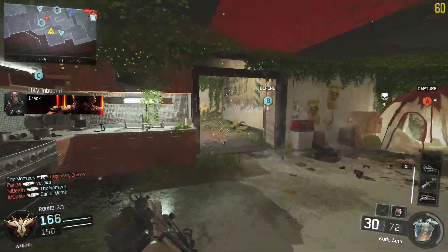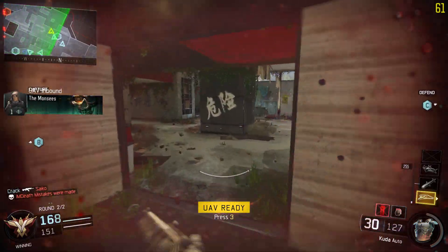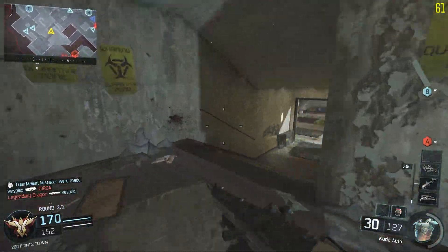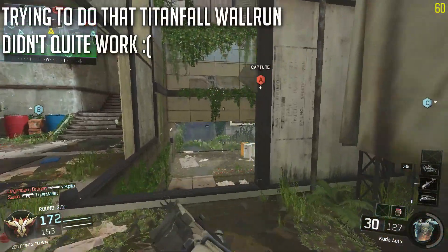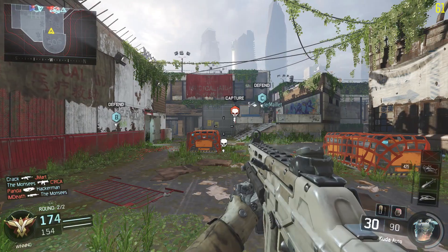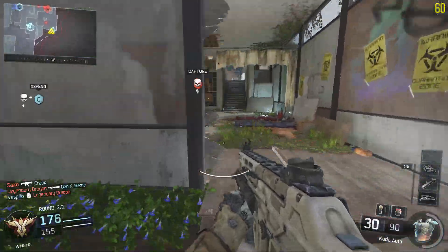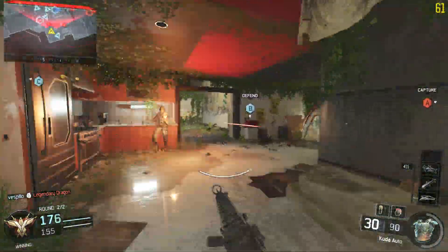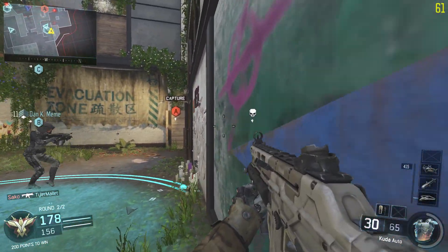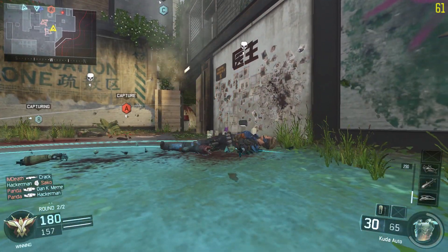Next up, you have your ground slide, pretty similar to Advanced Warfare with the same control scheme to perform it. The only issue is that, just like in Advanced Warfare, you have to rebind your keys in order to actually perform the slide. If you try to start sprinting and then press your control key to crouch like most people do, you're actually just going to instantly go to prone. So they catered the default controls to drop-shotting instead of proper mobility and movement like the game is supposed to be about.